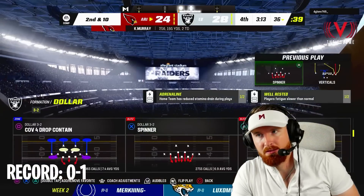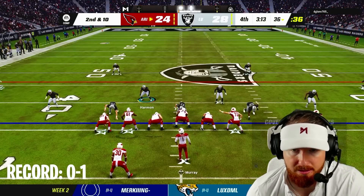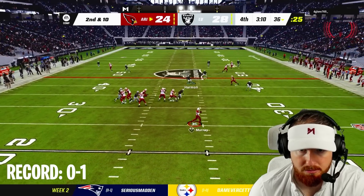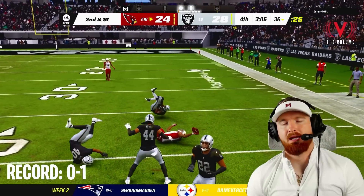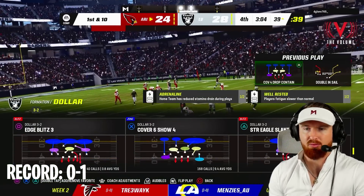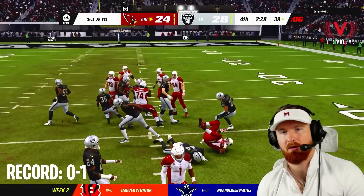Corner routes wide open — god dang it. We're gonna start calling our timeouts. The 40-second play clock with four-minute quarters is really tough. I ran commit — there we go, that's what I thought.